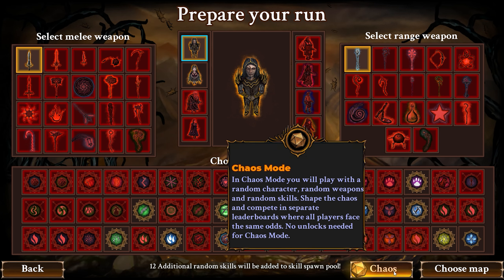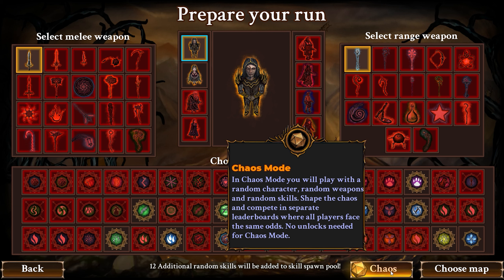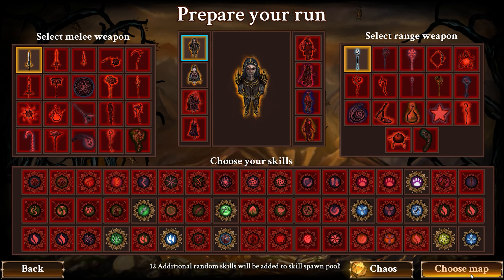Chaos — what is that? In Chaos Mode, you will play with a random character, random weapons and random skills. Shape the chaos and compete in separate leaderboards where all players face the same odds. No unlocks needed for Chaos Mode. Interesting — and there's leaderboards too.